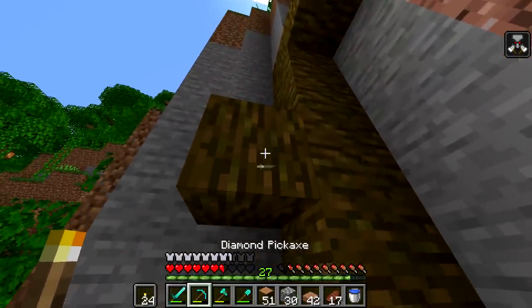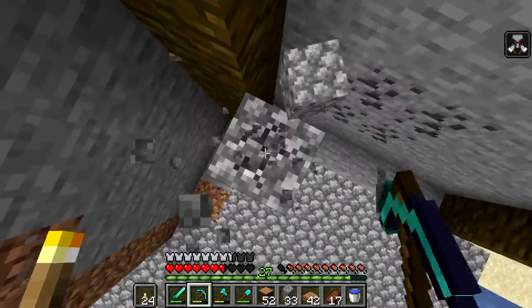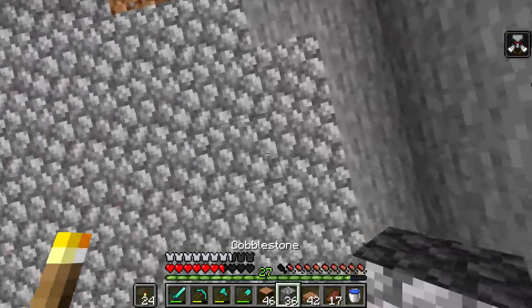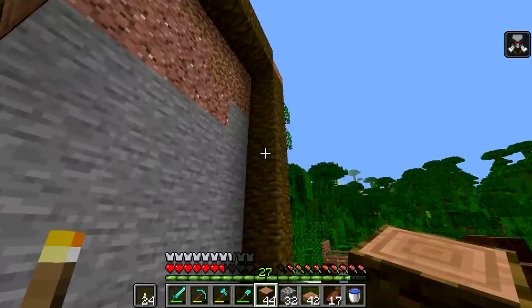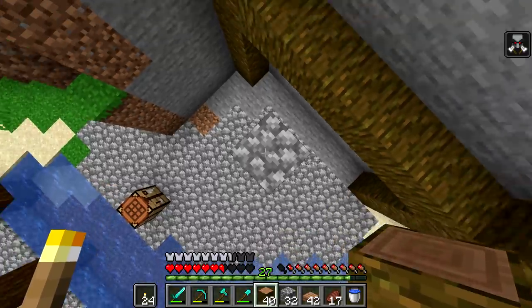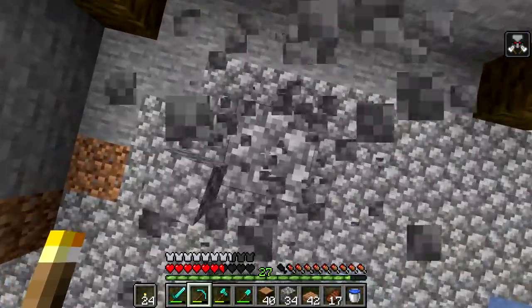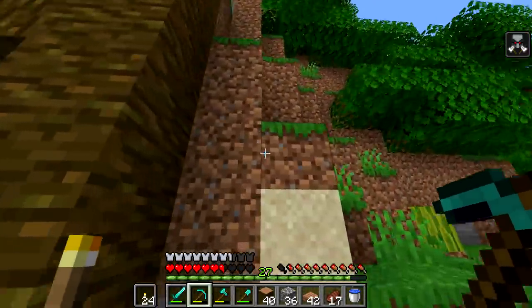We'll put it right there. I want each layer to be like three blocks high - three-high ceilings. So one, two, three - we'll build a log over like that and then go up. One, two, three and then go over - it's perfectly sized. Sometimes builds just sort of work out. It's three - okay cool, so we've got the frame built. All I'm going to do is dig these rooms back and then add glass in the front - and the top needs to be fixed too.